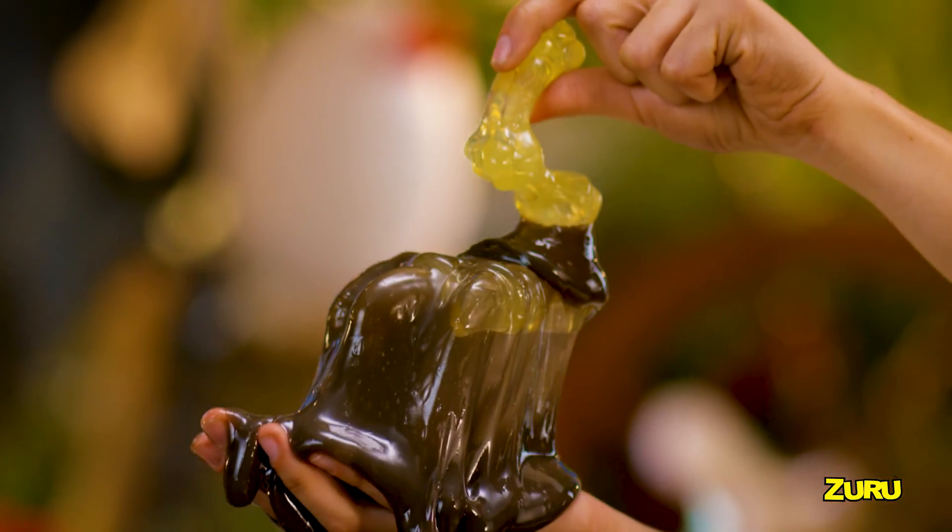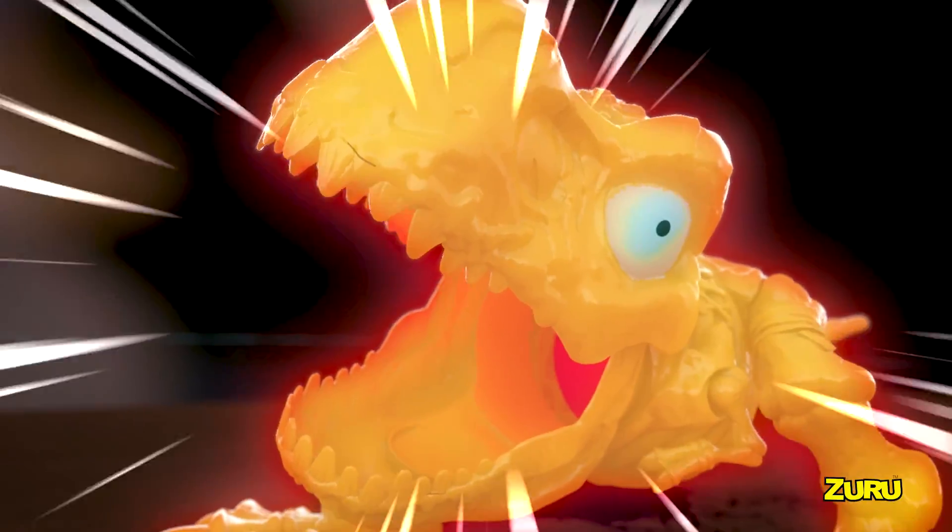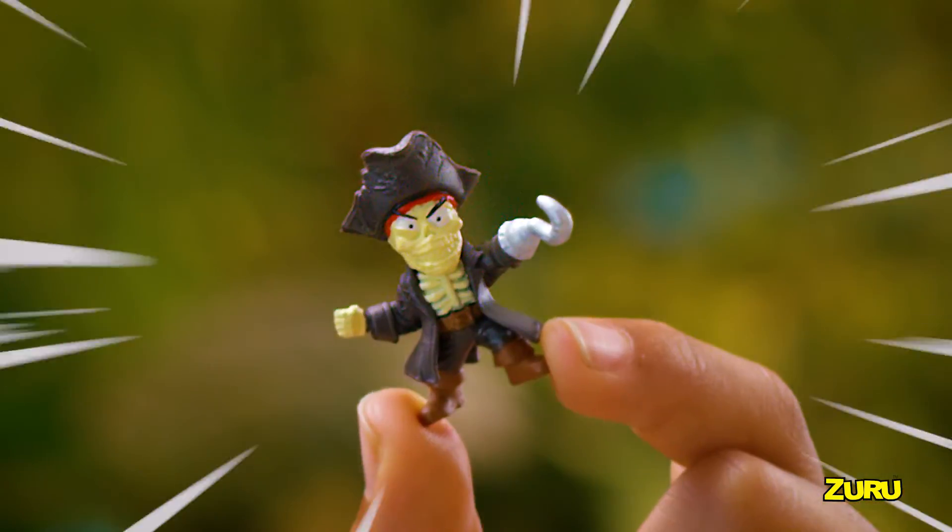Dig through sand and slime to build your dino. Then feed them the glowing eyeball to light it up and watch the dino roar. And there's even more surprises with mini eggs. Here comes the Megalodon!